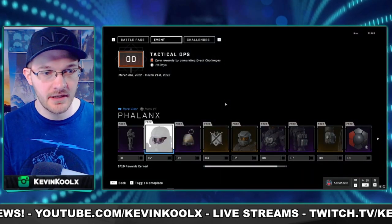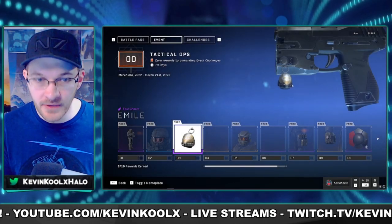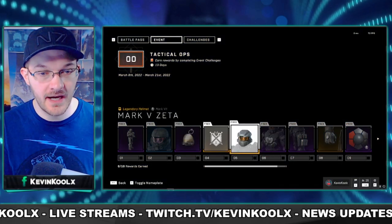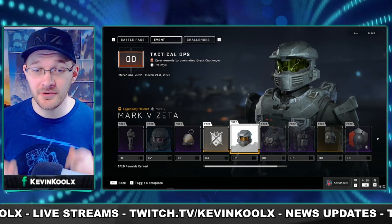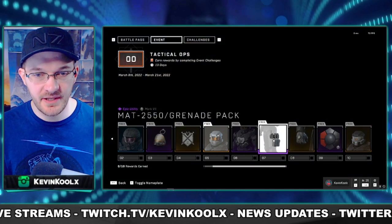We got a stance, a new visor, and also the Emil little charm right there, which looks pretty sweet. Next we have the Lone Wolf Backdropper here at tier 4. At tier 5, you get this pretty sweet looking helmet — that looks pretty awesome. There's also a really cool attachment at the end of this tier list as well.